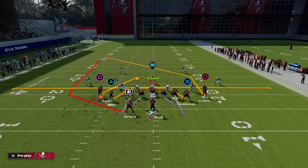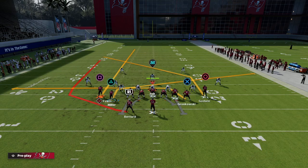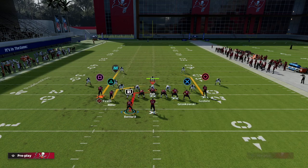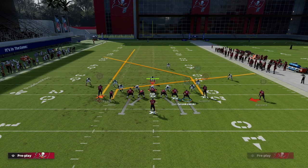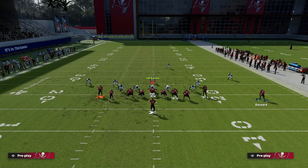I like to recommend to people to go ahead and smart route that route — it just makes it a little bit more effective. Then I like to simply put Mike Evans on a streak. I take Scotty Miller and put him on a slant route. I like to block my tight end so that I can have some extra protection. With the running back, I'm going to put him on an in route and then motion him to the right side of the screen. He's going to flex out into a five-wide where you can put him on a smoke screen.